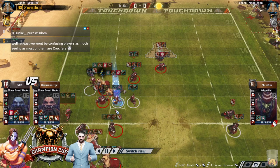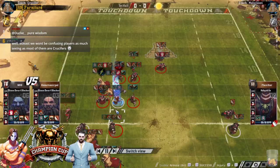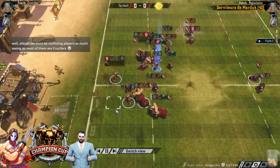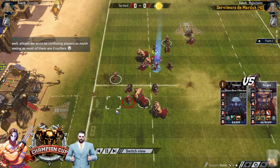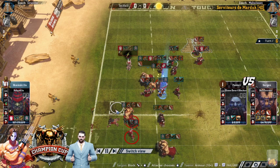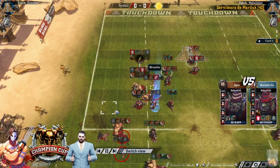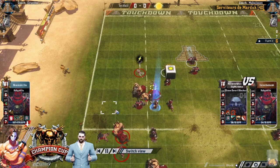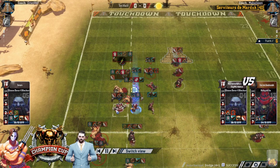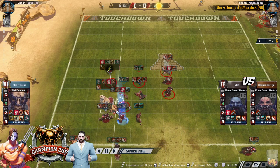Big foul coming in on the stone clear, doesn't care. It's positionally the best thing to do this turn. The best player left - the classic dirty player wrestle combo that you love: he wrestles down a guy and then stands up to foul him. I love it, I absolutely love it.